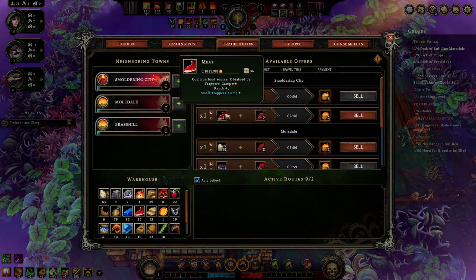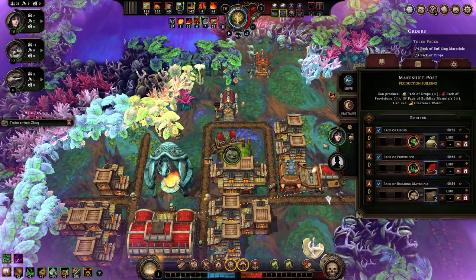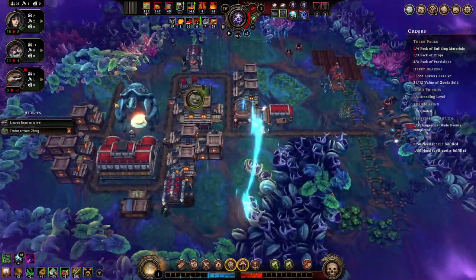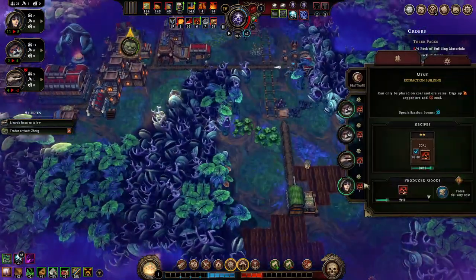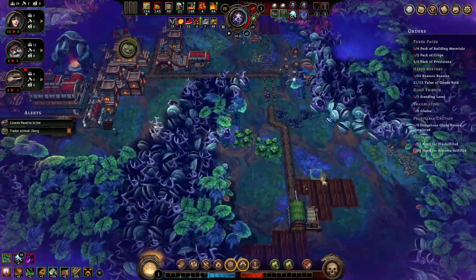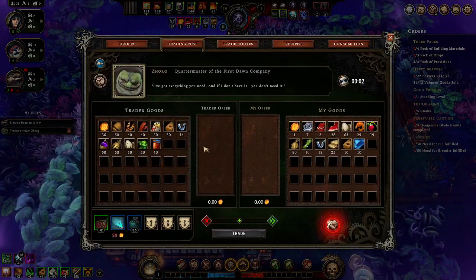I don't have any pack of provisions - just oh well. We're working on crops - we're not doing so hot. Now the weaver is available so we're going to get the humans there. We'll cut a couple off from coal. We have three free humans for the farm - we can farm all the stuff. Everything else is more of the simple stuff so I think I'm okay.